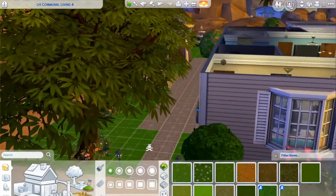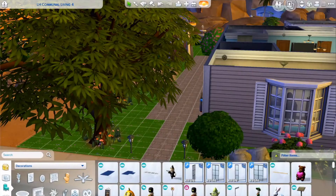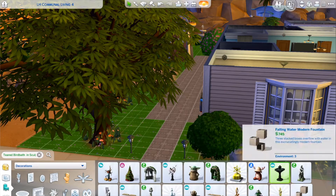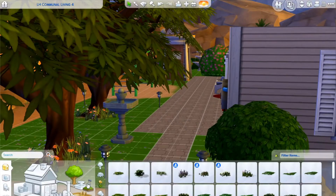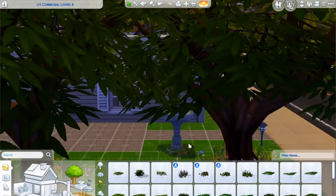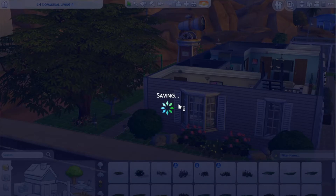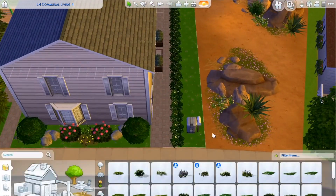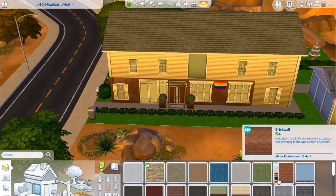Now the house has much more curb appeal from the outside. I recently discovered bird baths as sculptures — those are base game items, though the one I used here looks like it comes with Get Together. There is a base game bird bath I've used on a couple of my other lots. It just adds a nice little touch — I like to imagine sitting outside listening to birdsong. I also changed the roof, and I thought about changing the bushes along the side but decided to leave them for now.